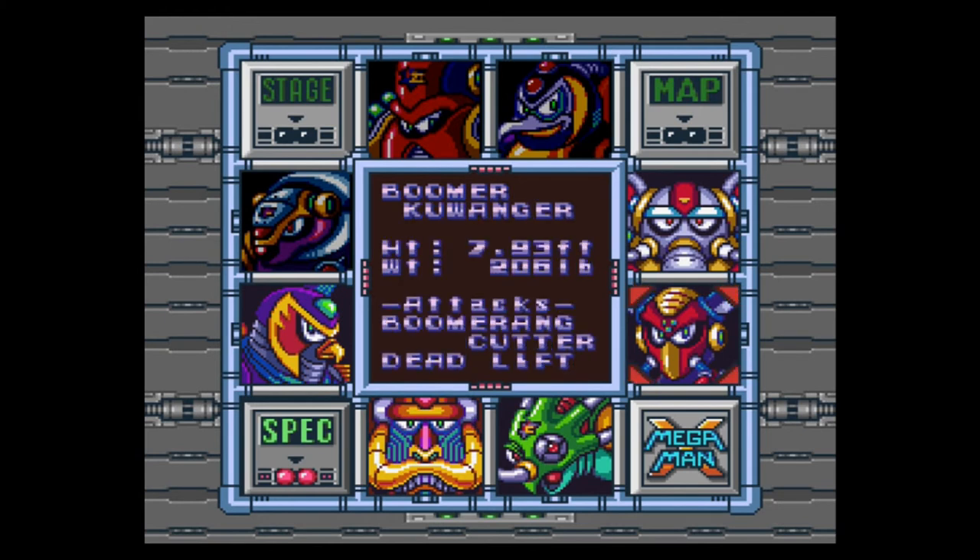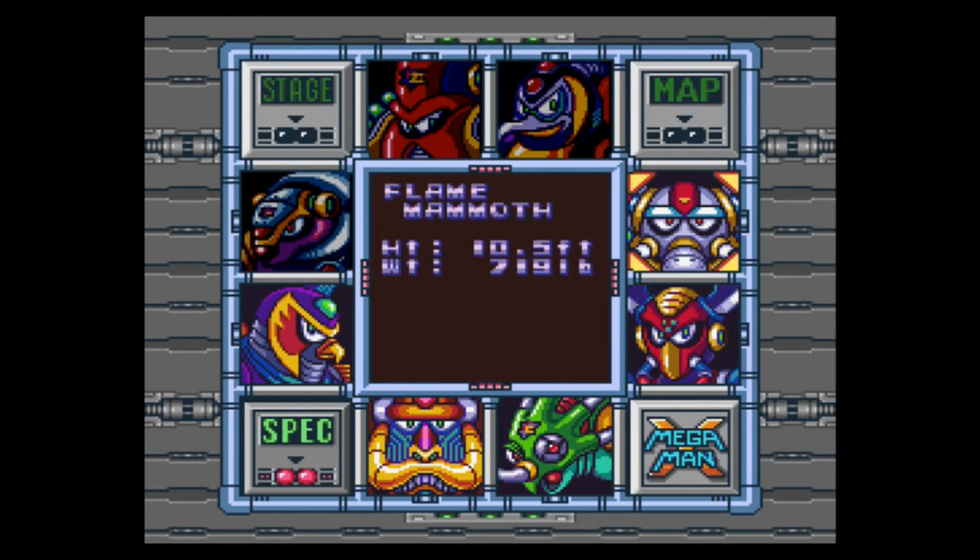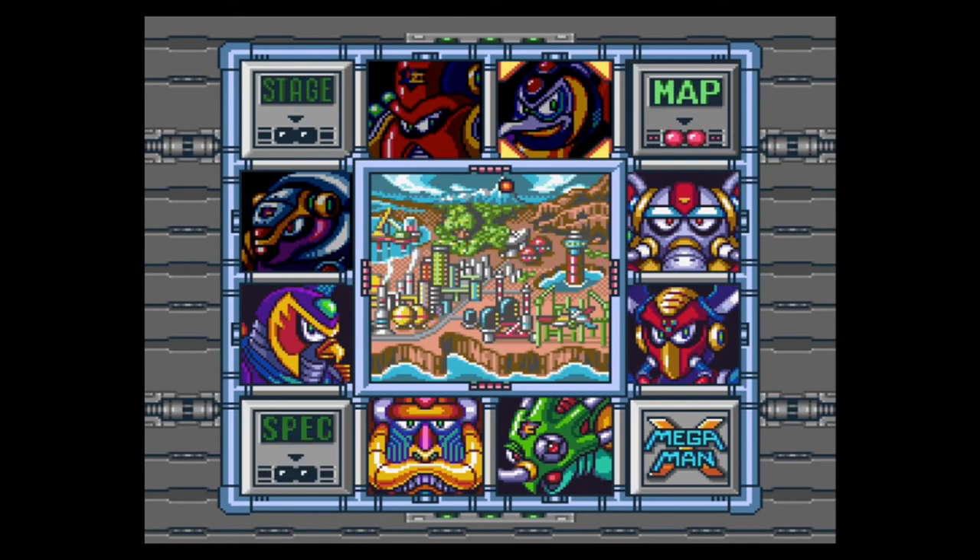Boomer Kuwanger is almost 8 feet tall and weighs 206 pounds — wow, he's really light for 8 feet tall, especially since he's made out of metal. How much does Flame Mammoth weigh? 719 pounds. Chill Penguin weighs 237 pounds, so Boomer Kuwanger must be really slim. Looking at the map, we've conquered the tall mountain, the aquatic base, and the mine. Now we're heading to a tower in a lake. I will see you guys next time — we're going to take on the Kuwanger. It's a real thing, I promise. Alright, see you guys next time, thanks for watching.